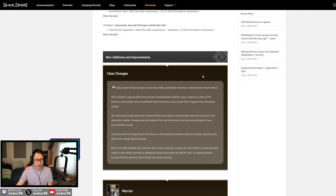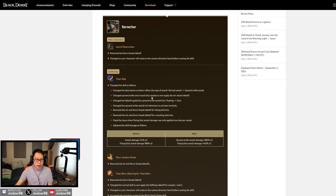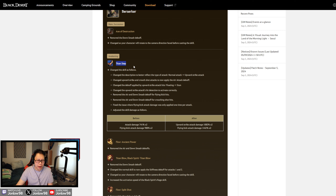I want to look at a few of the notable class changes. For Berserker, Acts of Destruction has had down smash removed and changed to require rotating camera direction before casting. Zerkers have this ability where you can leap forward, and with mouse movement most other classes can't replicate — you've probably seen Zerkers fly backwards and do a huge 180 turn in PvP. There are a lot of changes for the Titan Step Awakening as well.